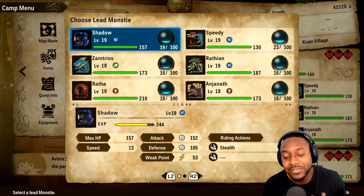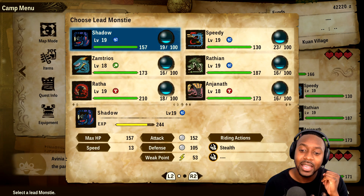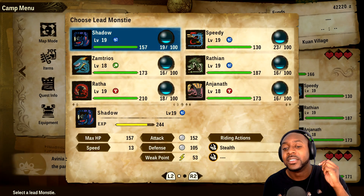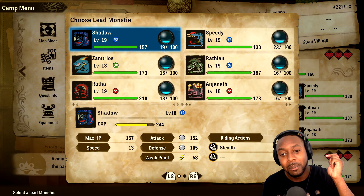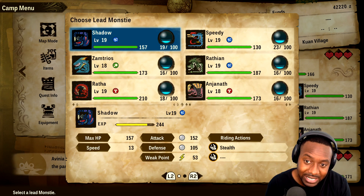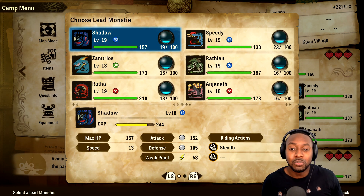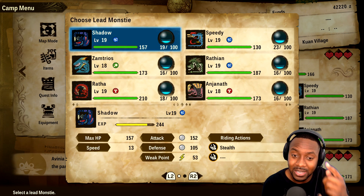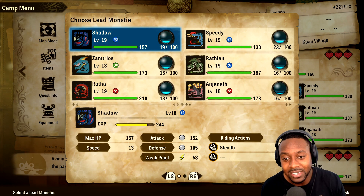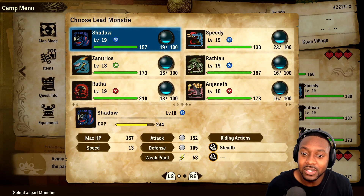There are also three different types of attacks: speed, technical, and power. This is a rock-paper-scissors system — speed beats power, power beats technical, technical beats speed. It makes sense: if you're super strong I'll be faster so you can't hit me; if you're super fast I'll be smarter and outmaneuver you; if you're super technical I'll hit you with power before you can execute your plan.